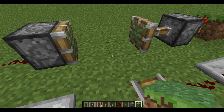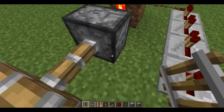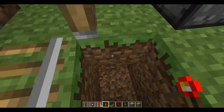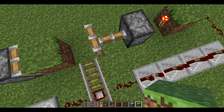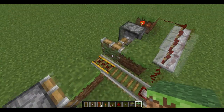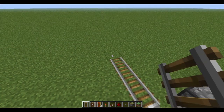Then you place a block there, put another rail there, there. You have to put a torch under here, put a torch under there, put a powered rail there, and you have to put a block right there — I'm not really sure why, but that's just how it is. Then just make the tracks.